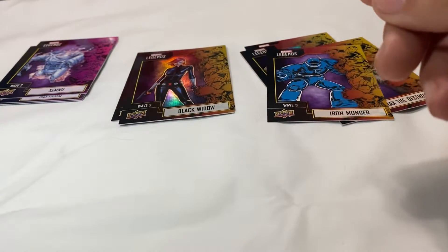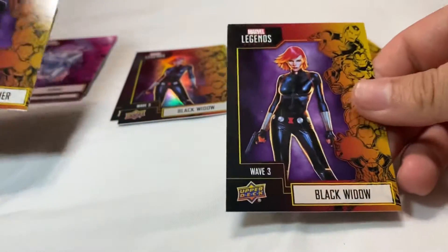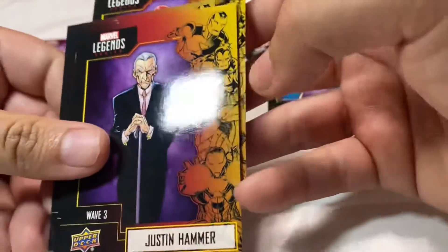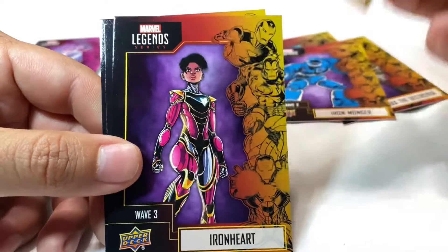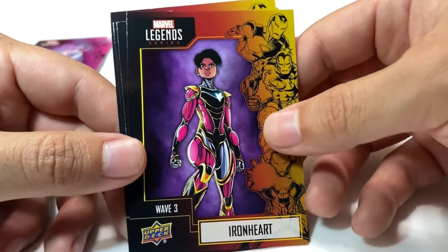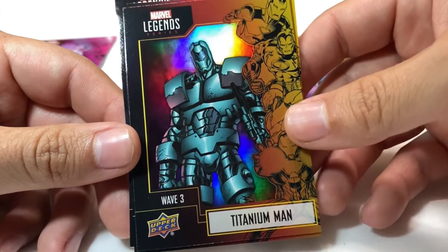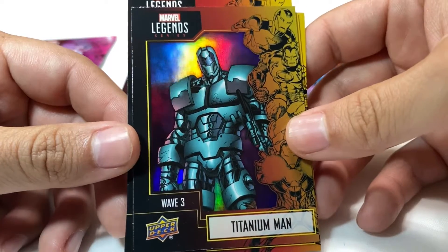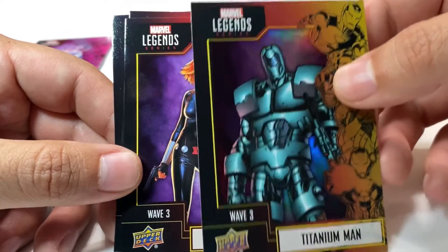In our last set we got another Black Widow, but this is the non-foil version — you can compare it to the foil we opened earlier. This is just the basic one, still looks good. We got Justin Hammer — remember him from Iron Man 2. We got Iron Heart, said to debut in Black Panther 2 according to the rumors. And we got Titanium Man with the foil — this guy looks pretty sweet. I think that card really deserves the foil treatment. He's also a new figure that Marvel Select released and I'm hearing a lot of good stuff about — big beefy figure.